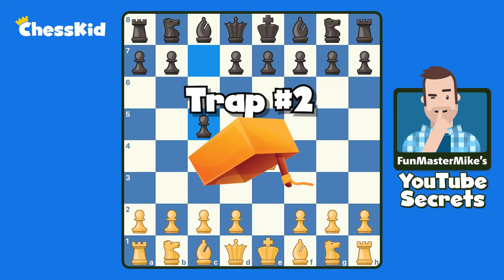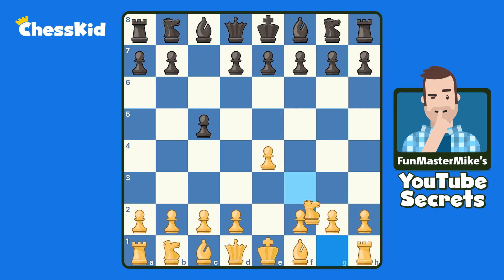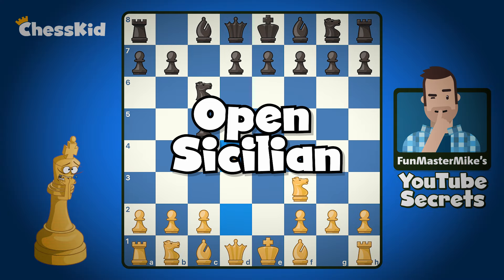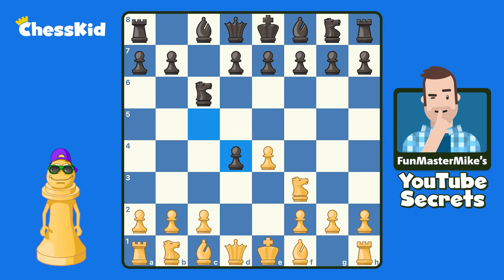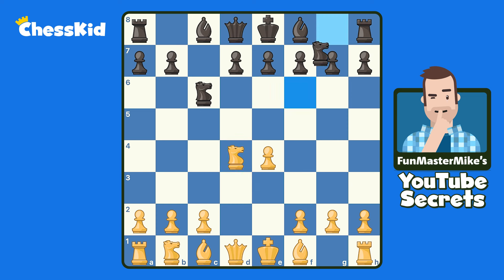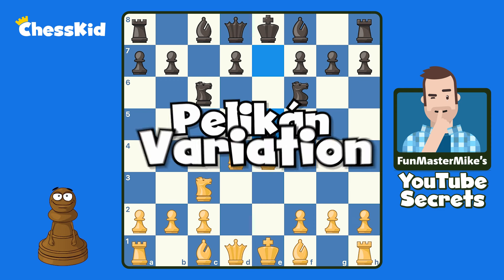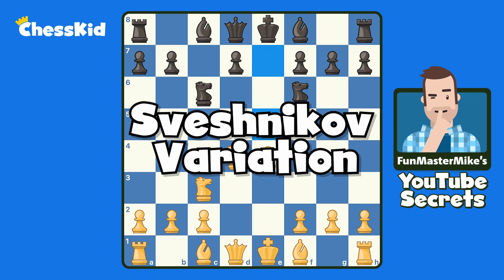Let's take a look at our second Sicilian trap. This time, let's play knight f3, knight c6 — let's go into the open Sicilian, which can be kind of a dark, scary place, but not after today. Remember, we're going to beat the Sicilian really quickly. Let's say black plays knight f6 and we play knight c3. Then black plays e5, sometimes known as the Pelican, sometimes known as the Sveshnikov — whatever you want to call it. We're going to beat it.